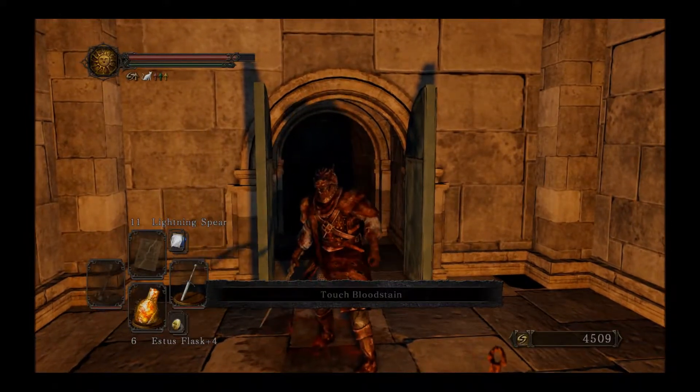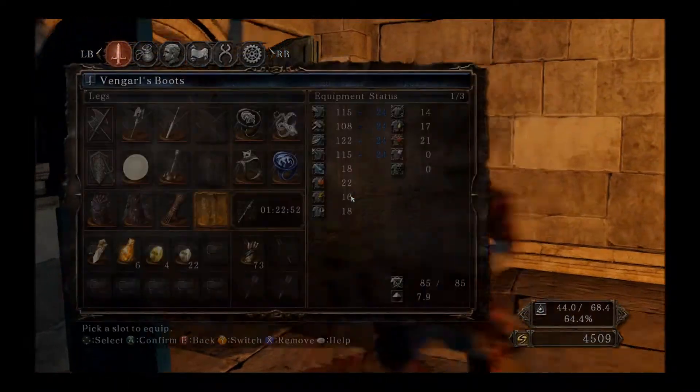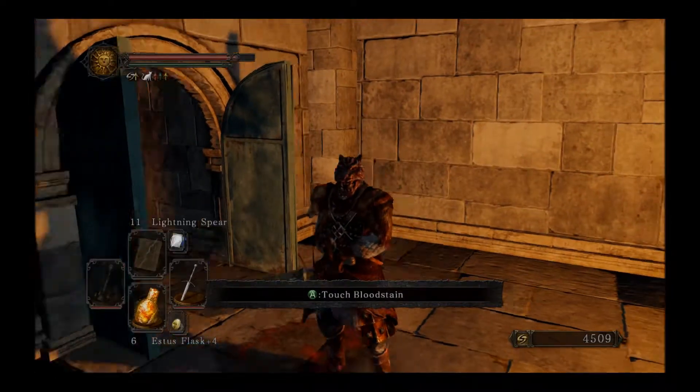Hey everybody, Young and Heart here, welcome back to Dark Souls 2. So we went and upgraded all of our stuff — now we have a plus 10 Archdrake Staff and a plus 10 Hide Night Sword. We went back to the Hide Night Sword because the Red Rust Sword — I was liking the attack pattern and I was used to the Hide Night Sword plus the thunder damage. It's going to do a lot more damage than the Red Rust Sword in this area, which you'll see soon.